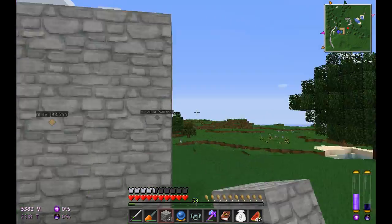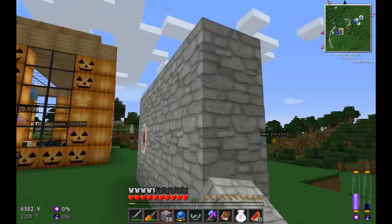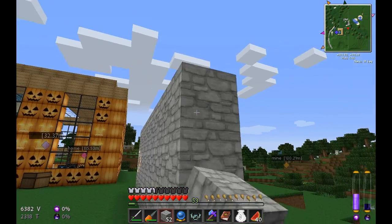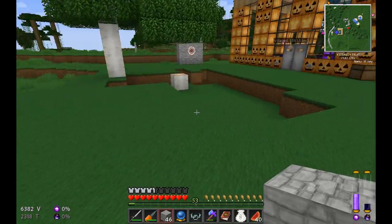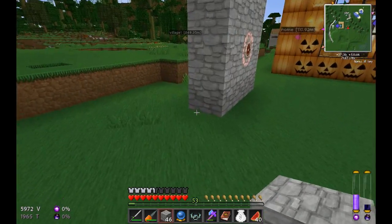Let's make this wall a little bigger and add some more stuff here. We'll do three more blocks, then three more — awesome, now we've got a nice giant wall. This tree is really in the way; I'm going to have to cut it down.